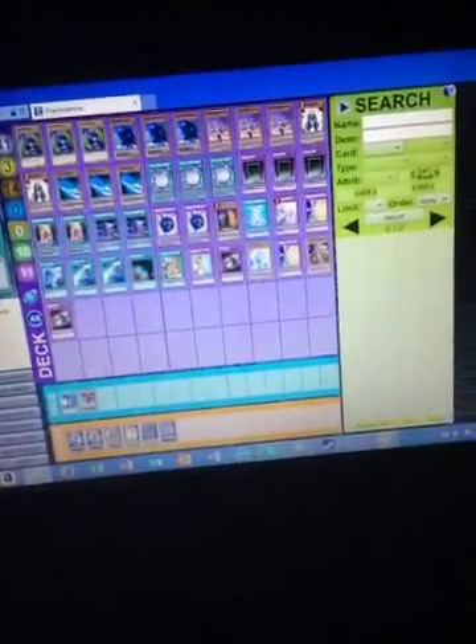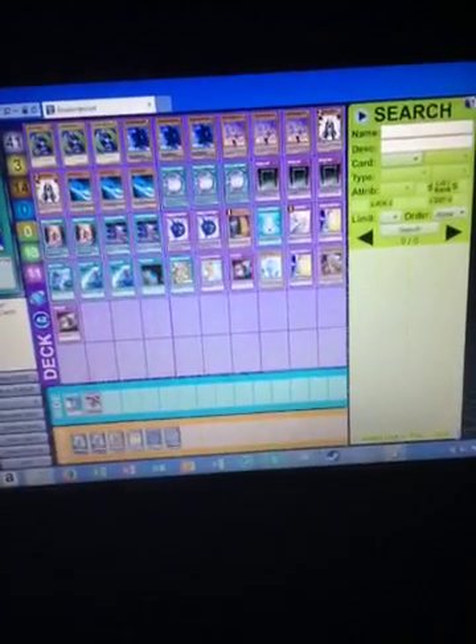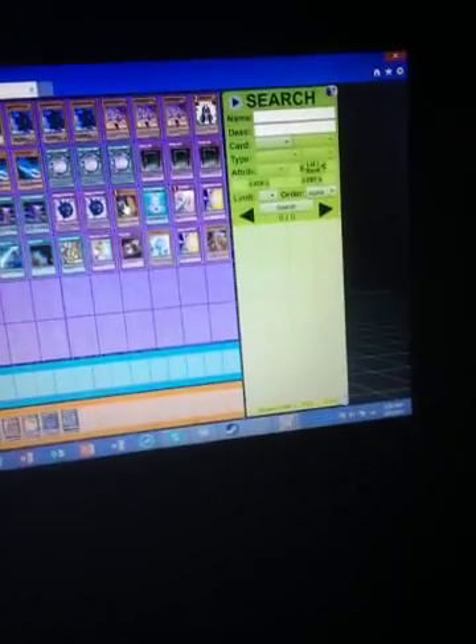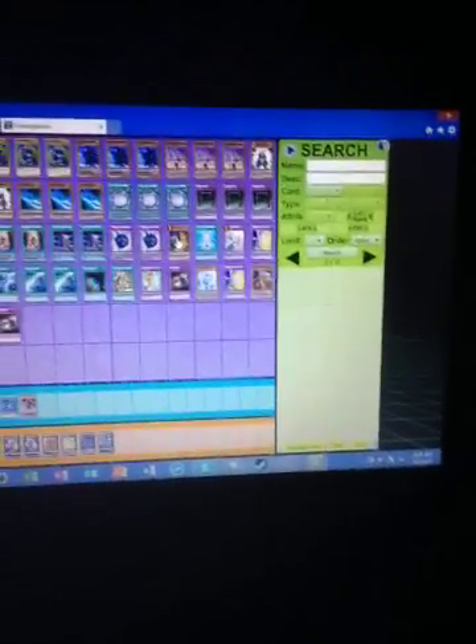Side decked, I've got a Dark Magic Attack and a Sorcerer of Dark Magic. Now in real life, those two are both side decked. I've also got a Max C side decked, and I've got a Pot of Benevolence side decked, just in case I need it.